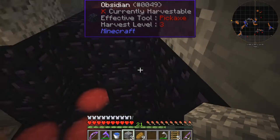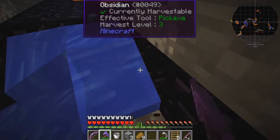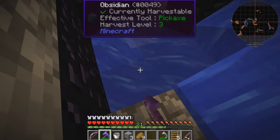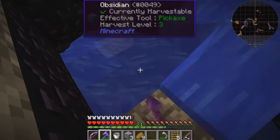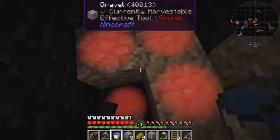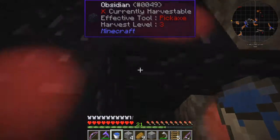All it needs is basically to stand on one block, put the bucket of water down somewhere else, and then start digging again. Let's get some more cobble too if I can get in there. There's one over there, let's go and get that as well.